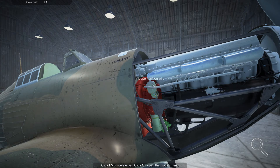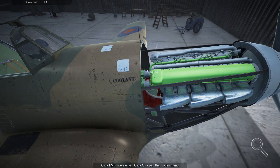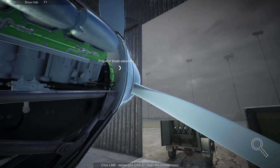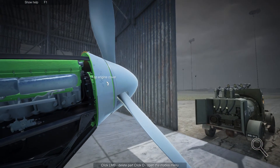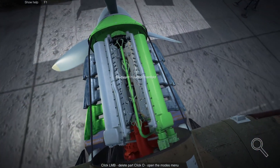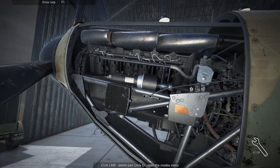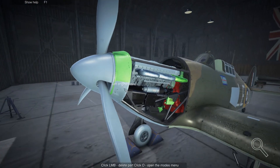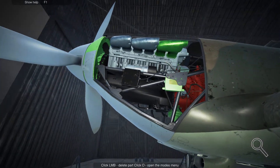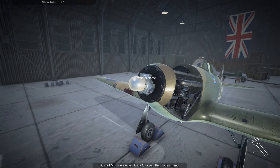That kinda hurt. And the... transmission housing? Is it under here? Okay, transmission. Not sure — maybe I need to take this off, or the transmission is actually inside the propeller?